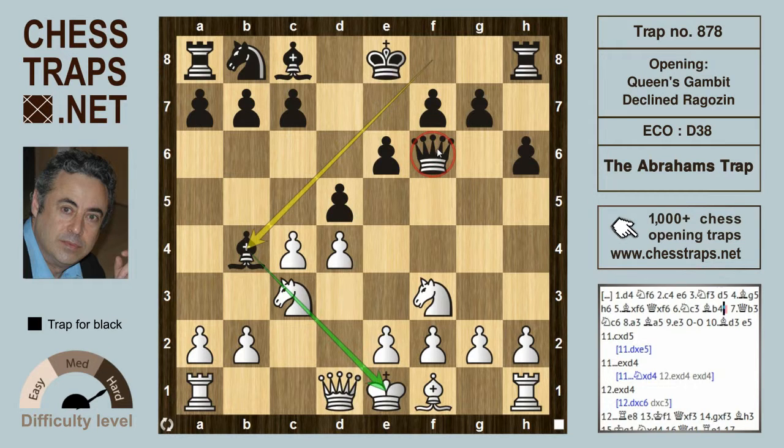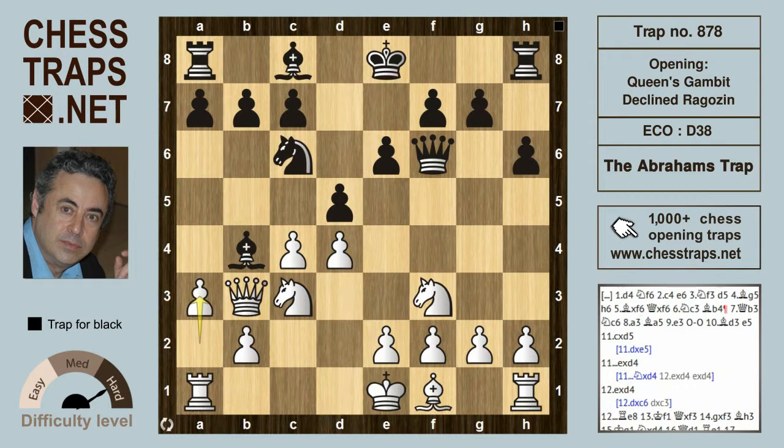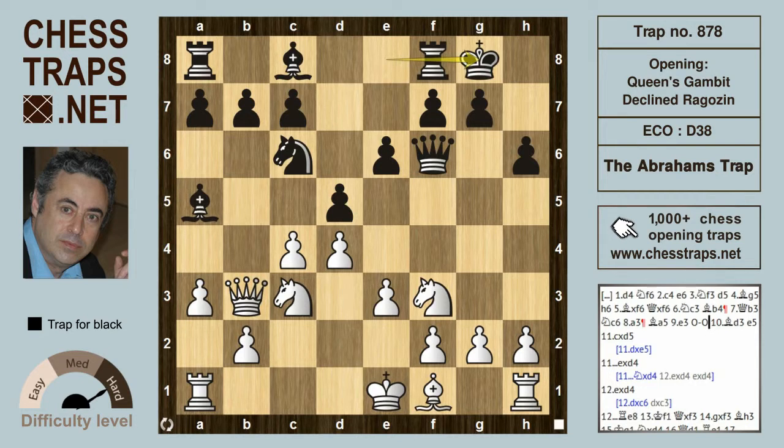White has already traded on f6. Here white plays Qb3, the knight develops defending the bishop on b4, a3 is played, and the bishop wants to maintain the pin on the knight on c3, so it drops back to a5. White develops e3, black castles, Bd3, and black now pushes in the center with e5.